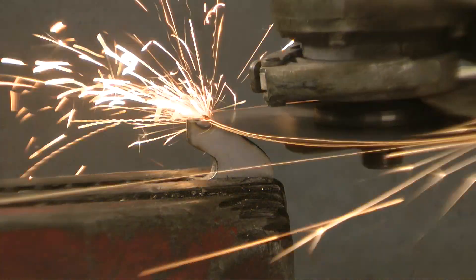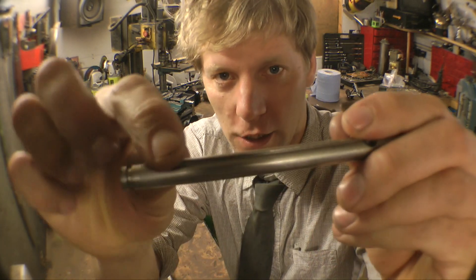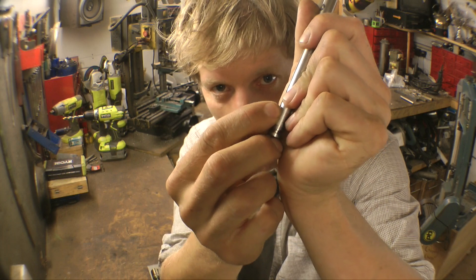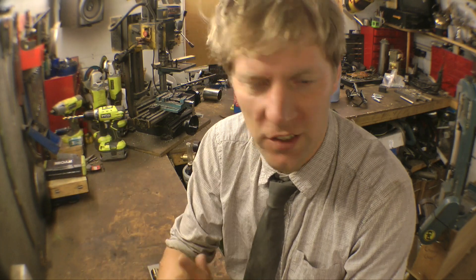That leads me to the next job - the grapple hook. Got my grapple hook, looks a little bit odd but there is a reason for that. The original thin line I wanted to use - I was going to put it in a little groove and tie it on the end and sneak the knot in. That was no good - it wouldn't hold my weight and it used to snap off because these sharp edges were cutting into it. I've also got some thin wire - that would hold my weight but it's too stiff and it won't coil up properly. Every time you try to fire it, it just used to get in a knot and a mess.